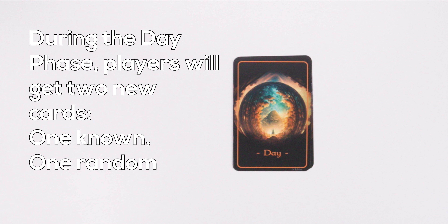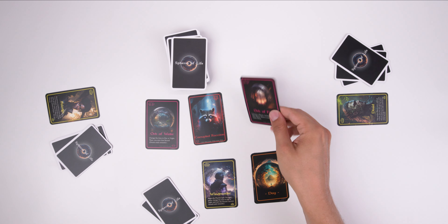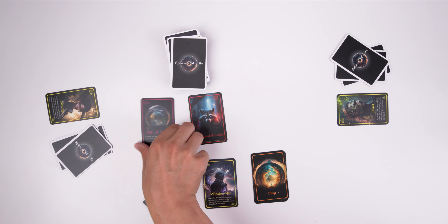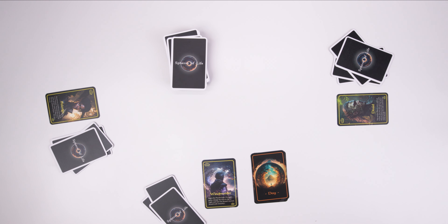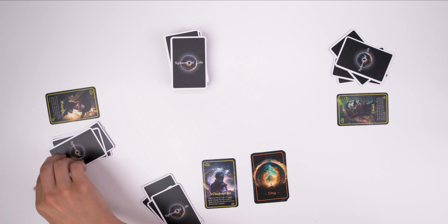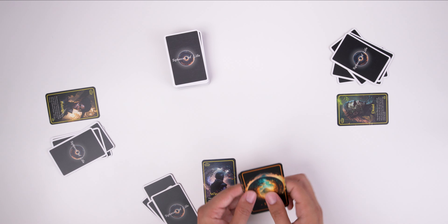In the day phase, each player will get two new cards. Draw the same number of cards as there are players and put the cards openly on the table — so if there are three players, take three cards. The player with the windmaster card picks one card of their choosing, then the next player in a clockwise direction does the same. Continue until all players have picked up their cards; players cannot skip their turn. Then each player draws one card from the top of the main deck. So in total, every player gets two cards — one known, one random. With that, the day ends and the night begins.